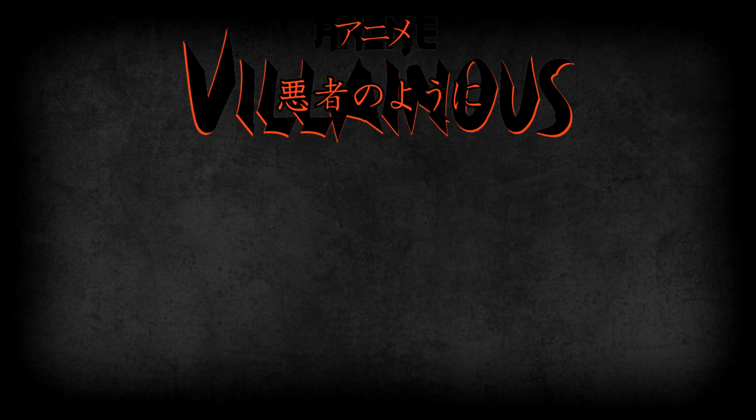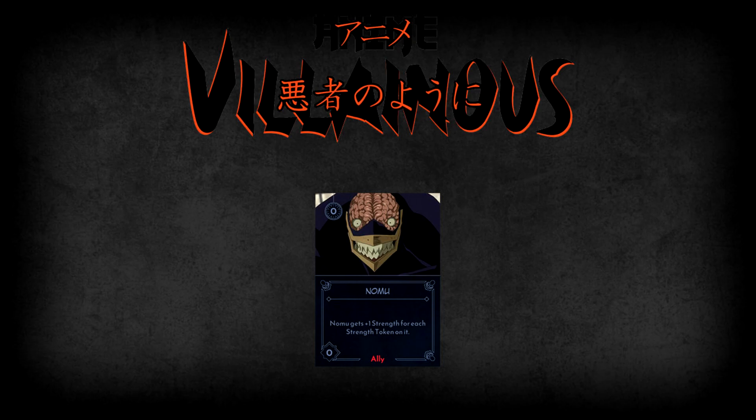There's one last ally that All for One has access to: his mutant monsters, the Nomu. There are three copies of Nomu in All for One's deck, whereas all his other allies are unique. They have zero strength, but their ability is that they get plus one strength for each strength token they have. This essentially means a plus one strength token counts for two strength if it's on a Nomu — very useful for vanquishing or as targets for strength-gaining cards so All for One can then take them away.